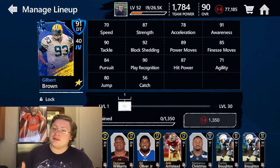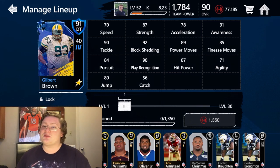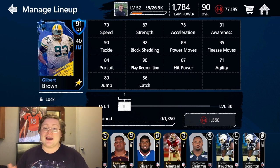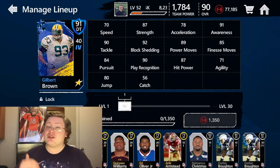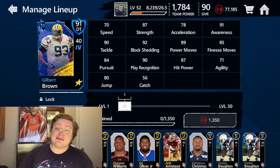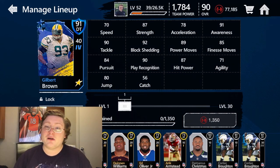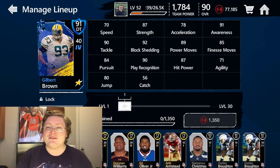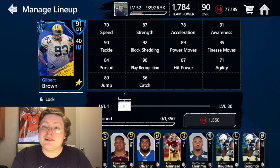71 agility is a little low, but that kind of goes in with his speed — they tend to go hand-in-hand. 80 jump is really high for a defensive lineman, so he's going to be able to swat passes that come over his head. And 56 catch is pretty low, but very rarely do you see a defensive tackle catching anything. Let's go ahead and jump into his bio.